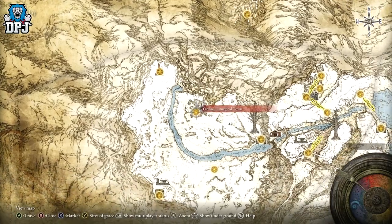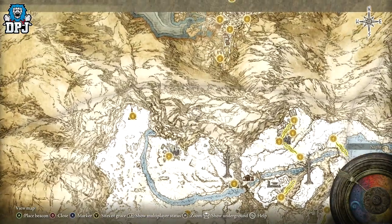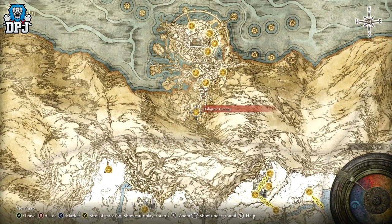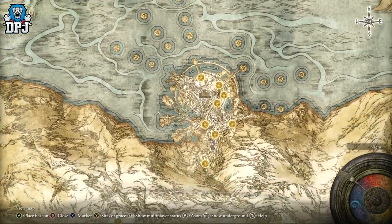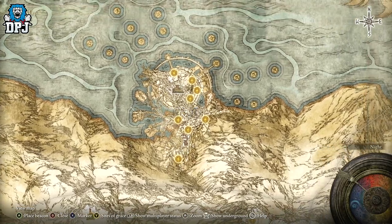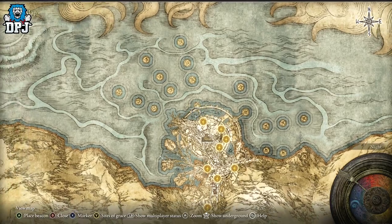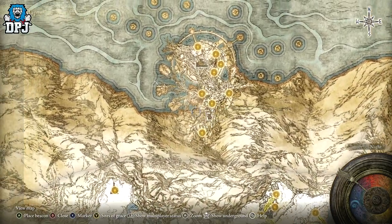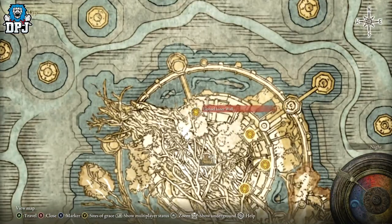I will have a guide in the video description on how to use a port from this area which brings you up here. I've also got a guide which I'll link in the video description for unlocking all grace points, because this place is confusing to navigate. With that guide you'll unlock all grace points, and since I've got a few guides coming from this area, I'll start them from those grace points. This one — you need to come to the Inner Wall grace point, which is right here.